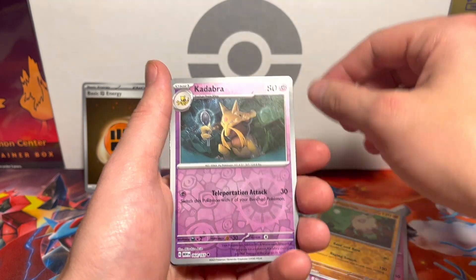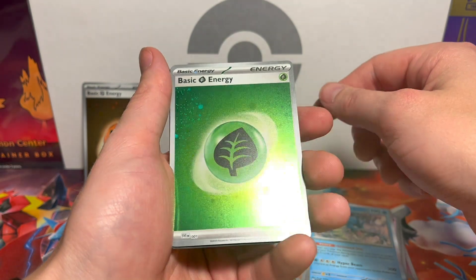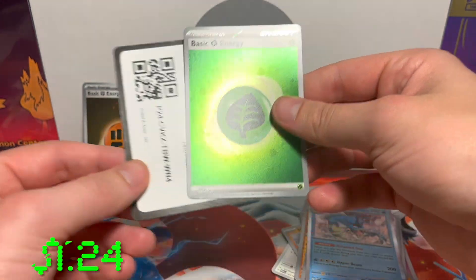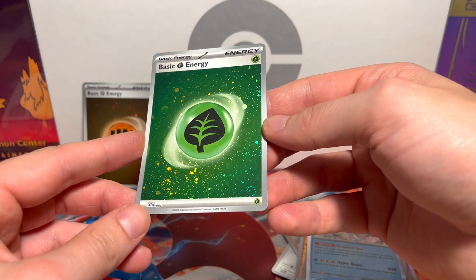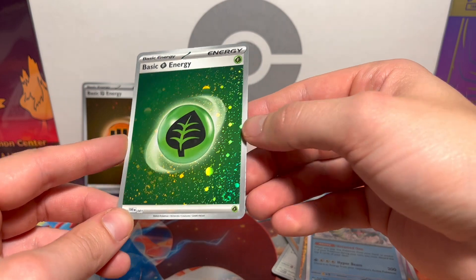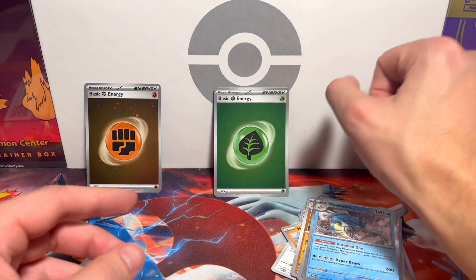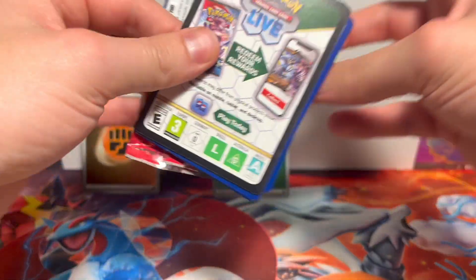We're doing terrible — these last packs gotta be hits or else we've just wasted fifty bucks. Yes, that's how much they cost, isn't that insane? Wartortle, Hypno, Primeape, Kadabra on the end. Okay, that's new — finally. A basic Energy with double swirl. Not too bad... actually, when I said not too bad, I was lying.